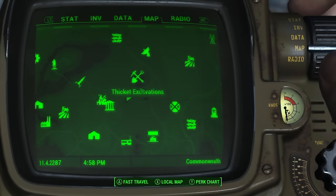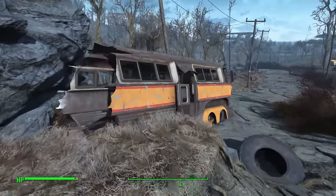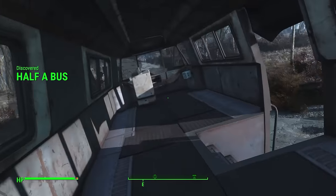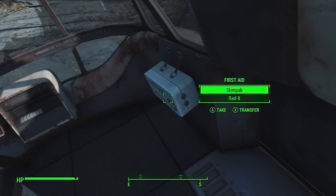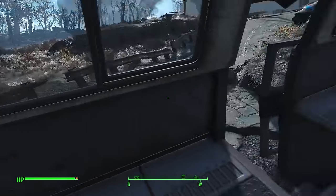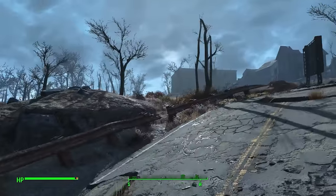On to another location — just south of Thicket Excavations, this is what I dub the half a bus, because there's only half a bus. But inside there is a first aid kit, so anyone passing by from Concord should definitely pop in. Usually a few good items in it, definitely worth the visit.